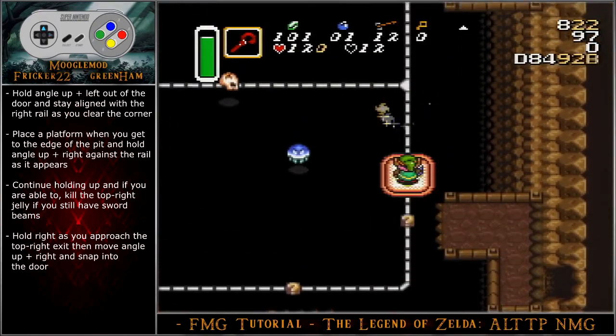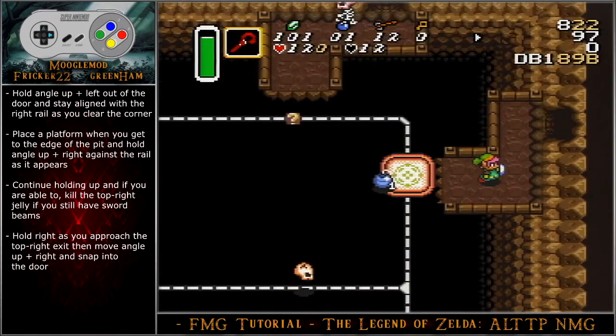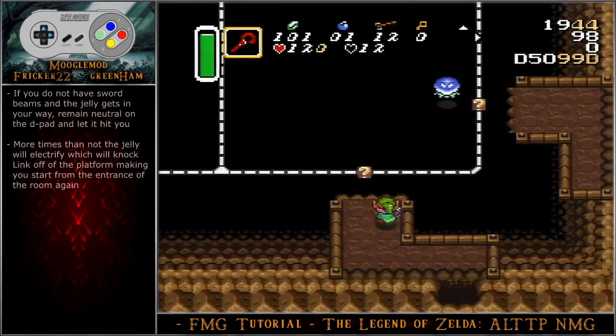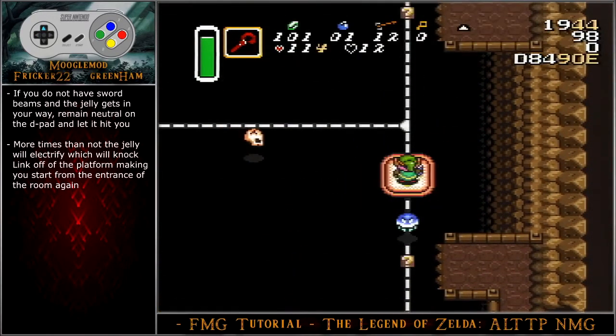Continue holding up and, if you can, kill the top right jelly if you still have sword beams. Hold right as you approach the top right exit, then move angle up-right and snap into the door. If you do not have sword beams and the jelly gets in your way, remain neutral on the d-pad and let it hit you. More times than not, the timing of the jelly will electrify and knock Link off of the platform, making you start from the entrance of the room again.